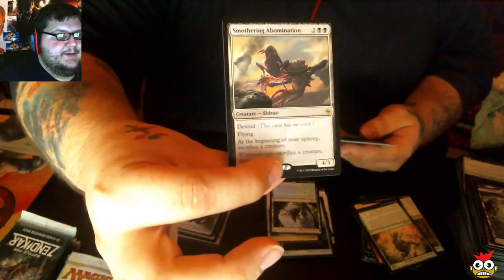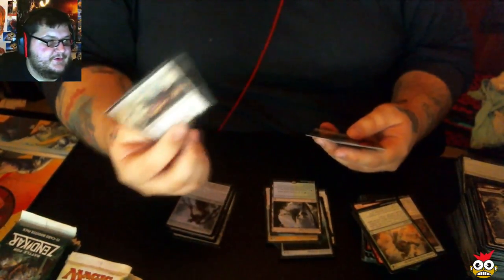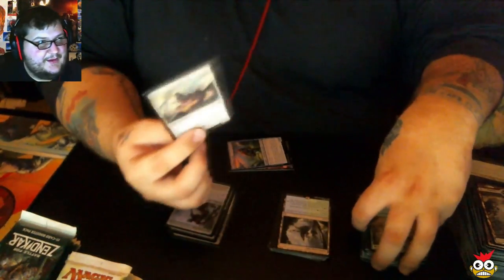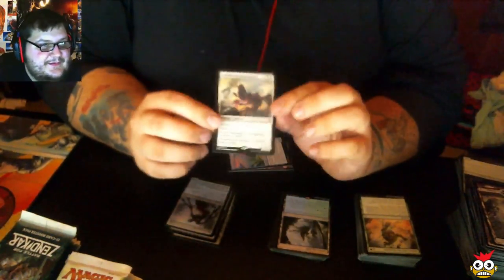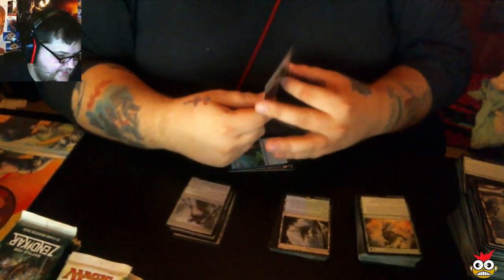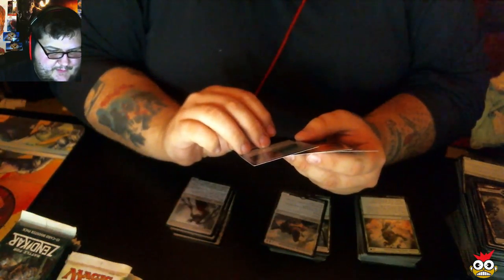The trick is, as soon as you're in your upkeep, if you have some weak creatures out and you have multiple creatures, you sacrifice one. He's pretty nice to have out — I liked him. I don't know if he's going to get much play, but he may. Our foil is Coralhelm Guide.